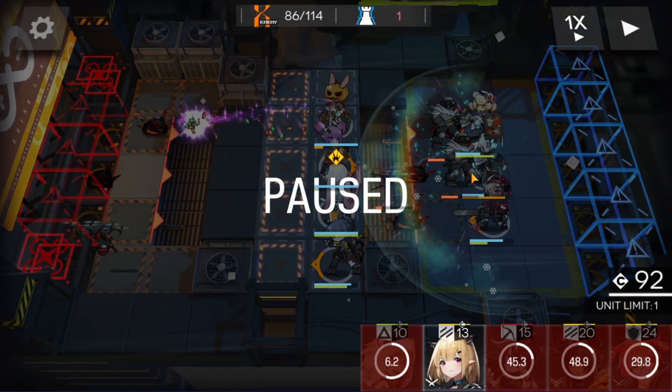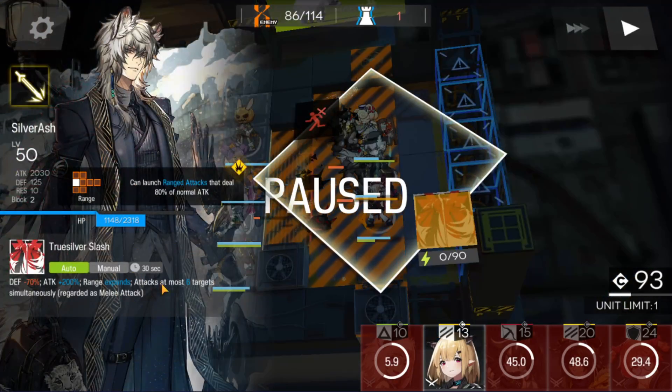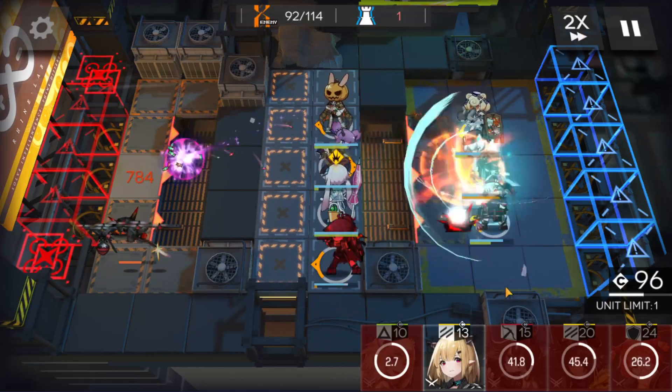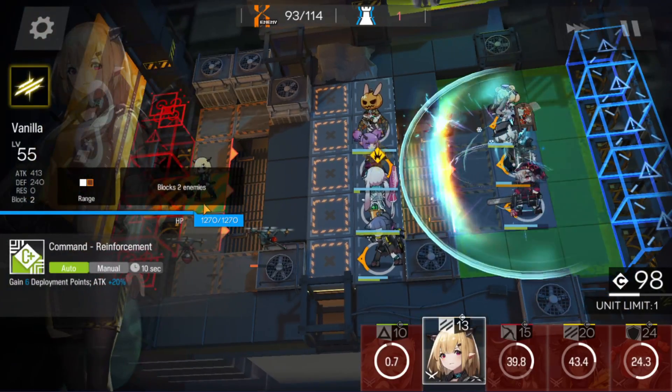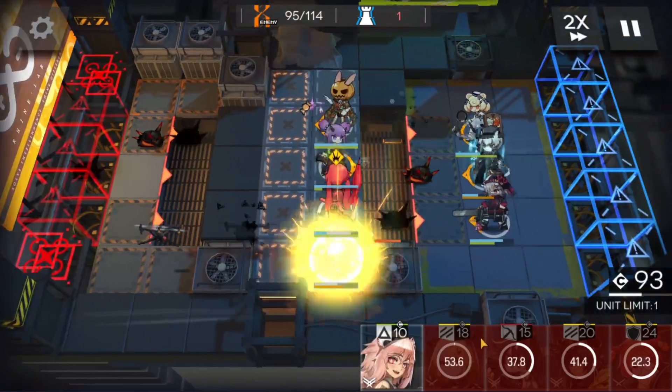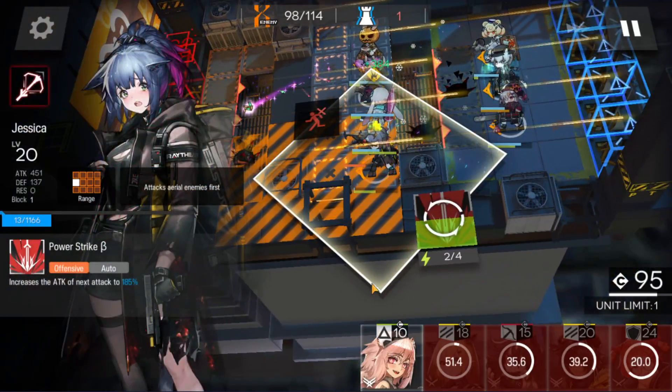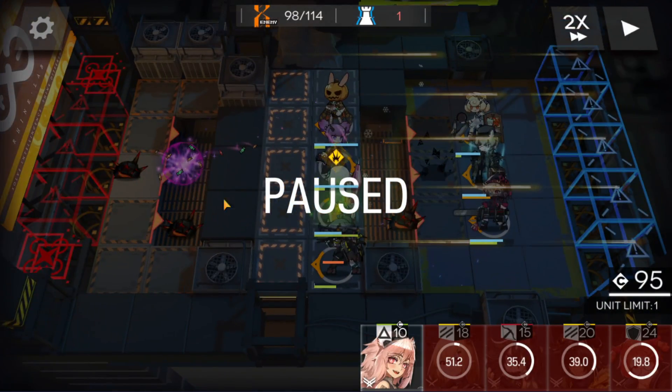He can only hit up to 6 enemies — 5 for Mastery 1 and 2 — so you need to wave clear, or you can't clear those drones. In this case I'll use Vanilla. Jessica survived — yeah, survived. 1 HP. Don't be like me — use someone to bait the damage.